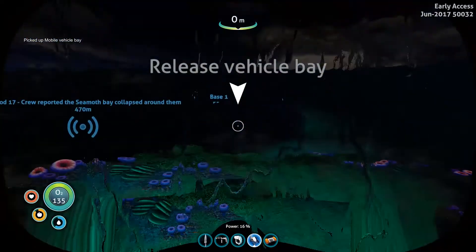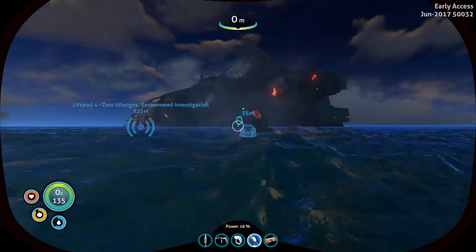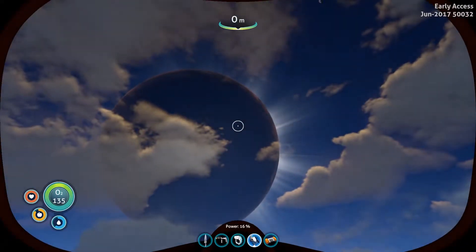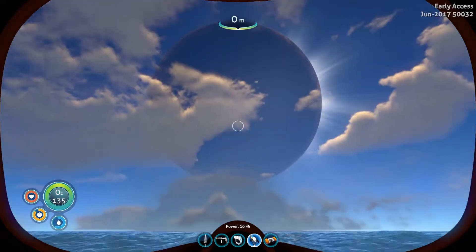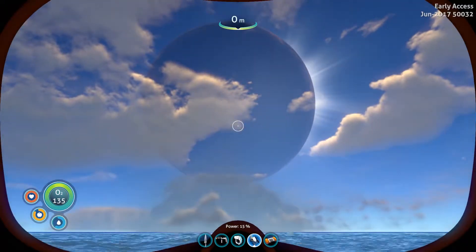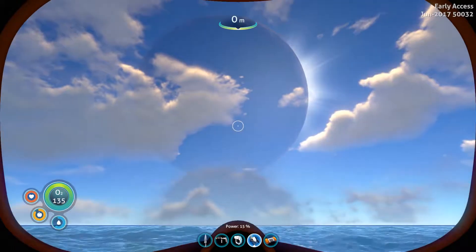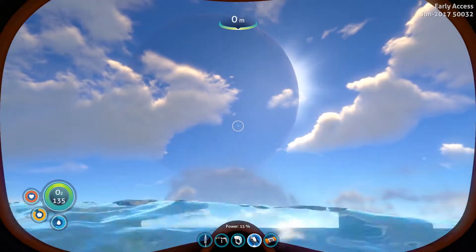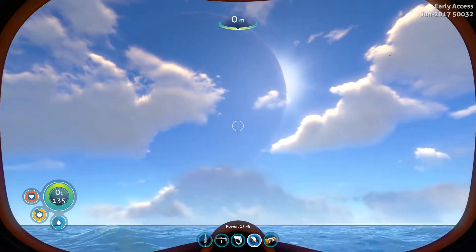Oh, it's getting dark — why is it dark? It was light just a minute ago. Oh my god, it's a solar eclipse! Fantastic, first time I've ever experienced one of them in this game. That is fantastic — let's just take a second to reflect on how beautiful this planet is, as the sun comes out from behind the moon, if it's called the moon. How beautiful.